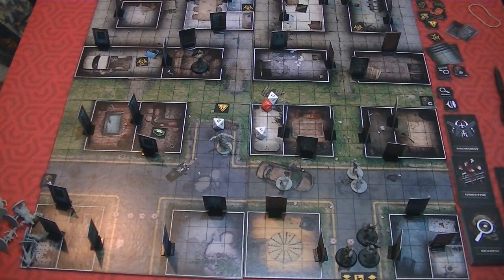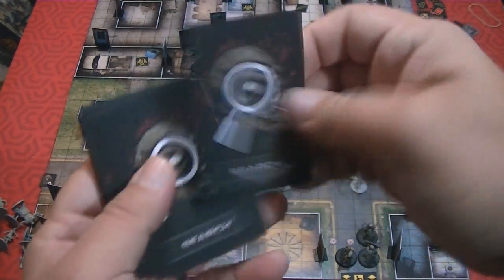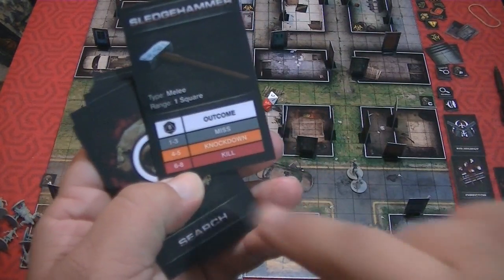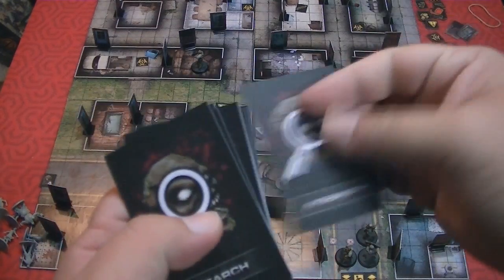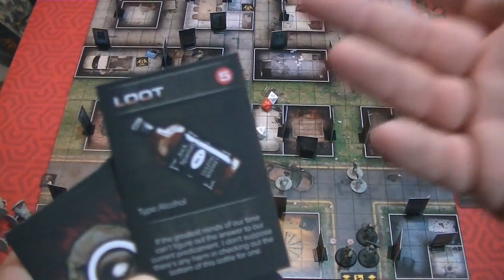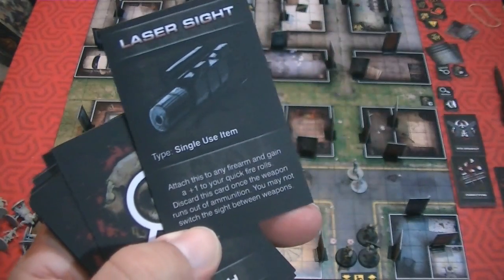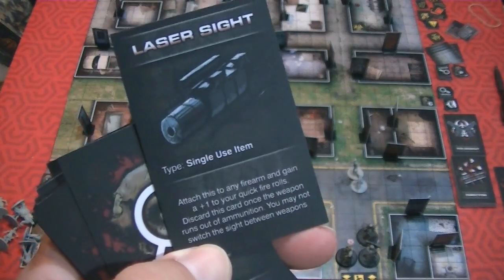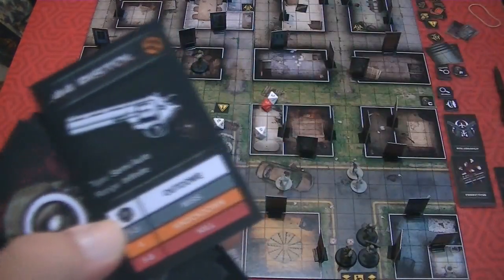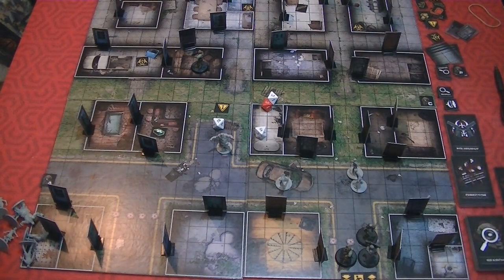When you finish searching, sometimes it's the mission objective — as in this particular mission. Or you just draw a card off the search deck. You might find a sledgehammer, which is a melee weapon with a good knockdown. Or you could find loot — like alcohol worth 5 experience points at the end of the mission if you still have it. Experience points let you level up your character. You might also find gear upgrades like a laser sight to attach to a firearm for a +1 bonus, or just another .44 pistol to add to your equipment.